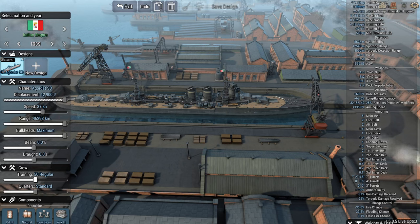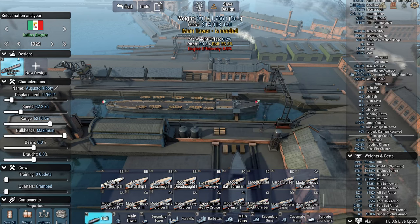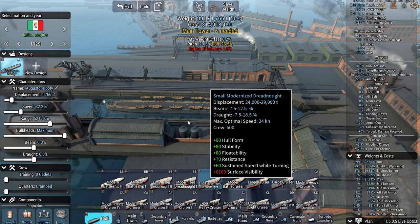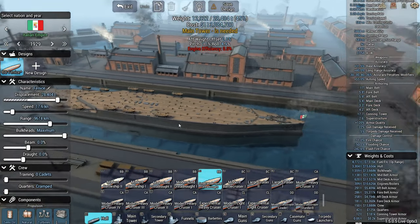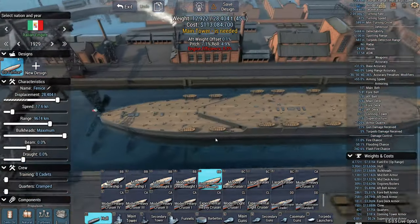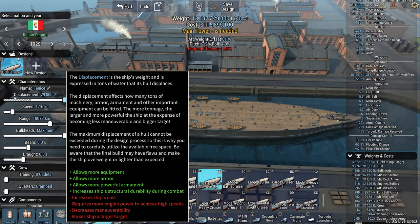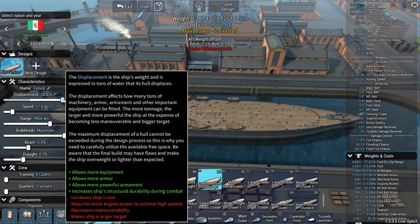Next up, Italian Small Modernized Dreadnought — a hull which produces modernized battleships similar to the Giulio Cesare battleship. It can be found in the battleship hulls from 1929 and has a displacement between 24,000 and 29,000 tons. 1929. Small modernized dreadnought — are you sure? Isn't that just a basic hull? 24,000 and 29,000 tons — it's got to be this. Yeah, this is the thing.